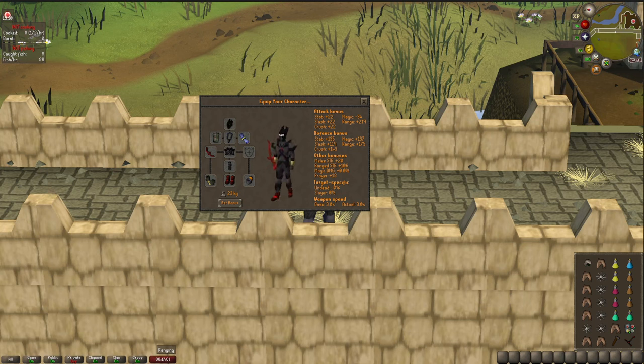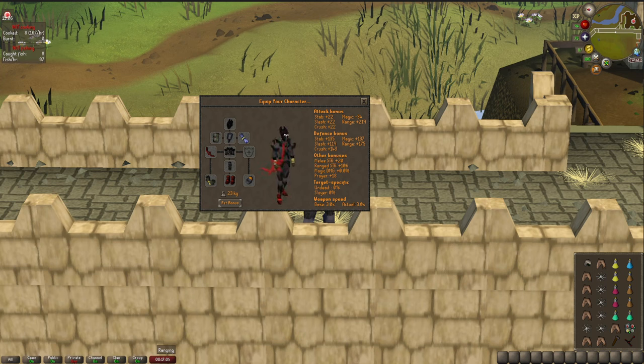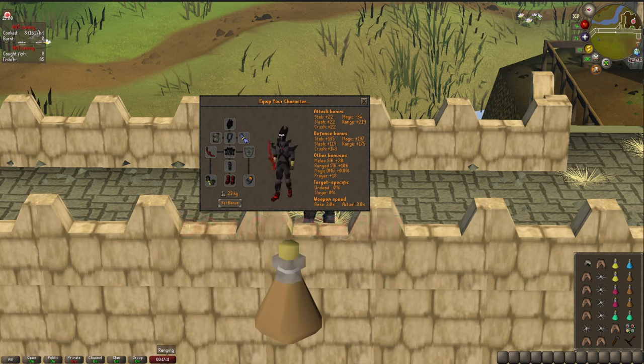For the inventory, you might have better results using a decent Saradomin brew to super restore ratio, but I'm a little group ironman and I find shark to be good enough for me. Just do not forget your stamina potions — I'd bring anywhere from 3 to 5. Once you get the feel for it, you can determine how many you'll need for your trips.